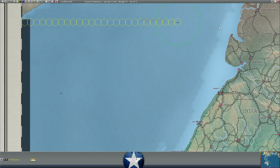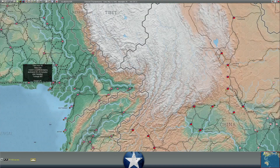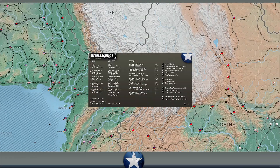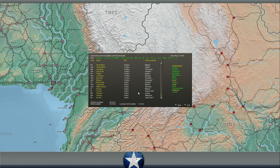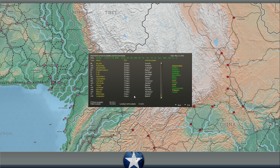Let's take a look at ship availability. Nothing for the next couple of days; in three days we get a destroyer and some submarines. We get an escort carrier in a little over a week, and Wasp in just under a month as well as the North Carolina.